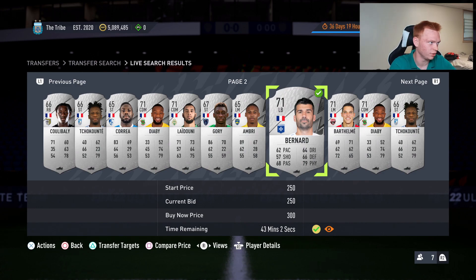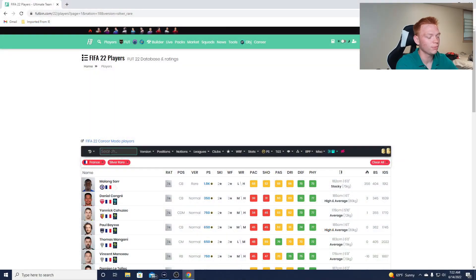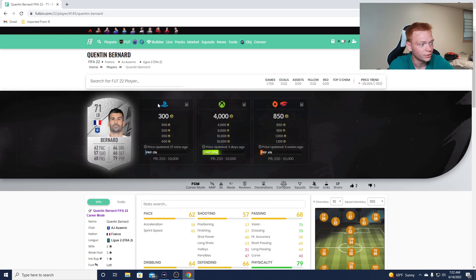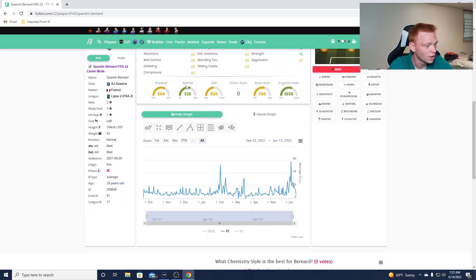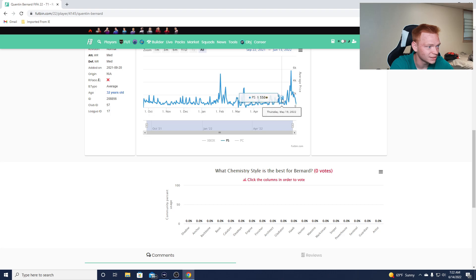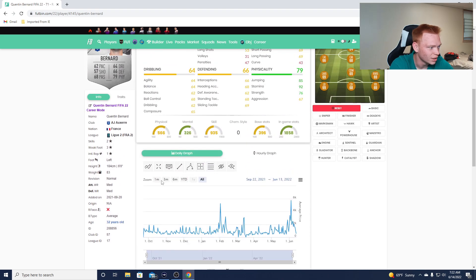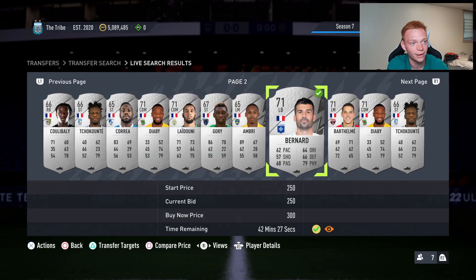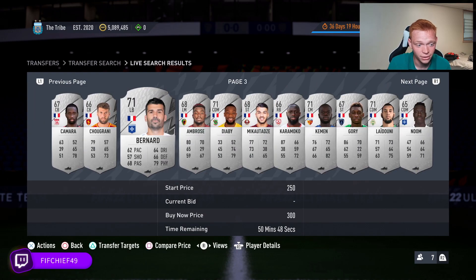Looking at this Bernard card, let's pick him out on Futbin — he's a 71-rated French player. Looking at his price graph throughout the year, you can see he's at discard price of 300 coins right now, but consistently jumps to well over a thousand coins. In just the last month alone, he hit 2,000 coins, then 1,500, then 1,700, then 2,700, even 3,400 and 6k at points. He's just constantly hitting 1 to 2k whenever these SBCs come out, because nobody keeps these cards in their club stock.